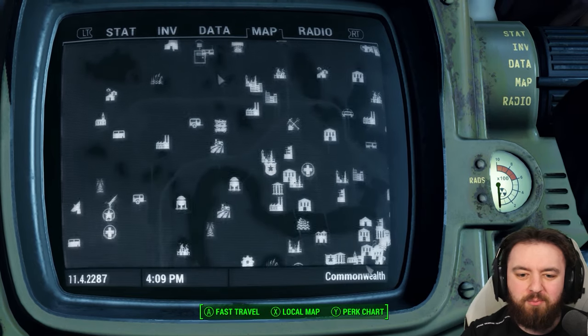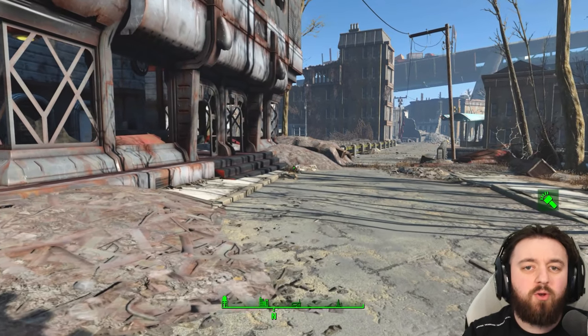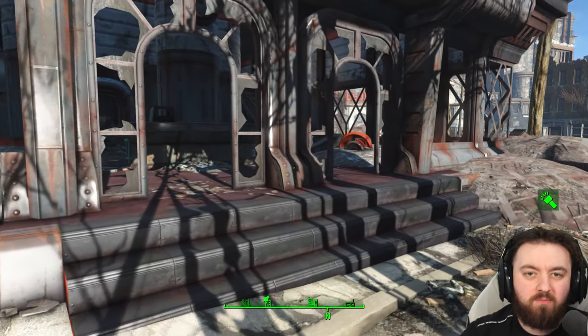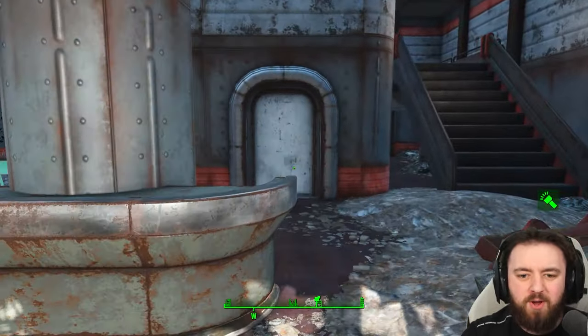We have a few more places in the DLC, so let's head over. Also, if you ever find one of those eyebots, you can ask it to go retrieve a certain ammo type — send it for mini nukes and you can go to the location and pick up quite a few.